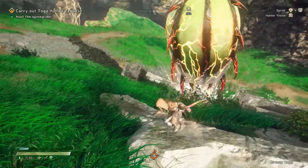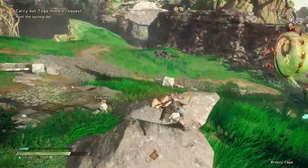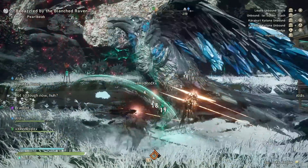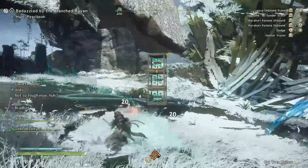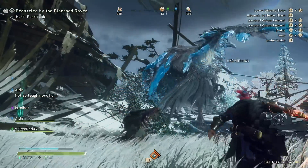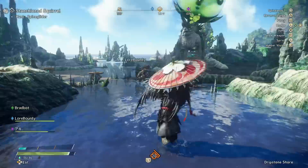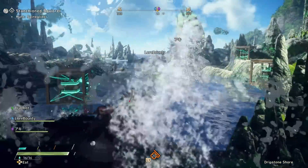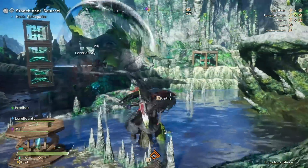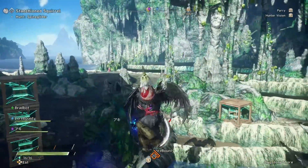From a performance standpoint, Wild Hearts feels all over the place. In single player, things are generally smooth with some frame drops, but in multiplayer, the frame rate never feels steady, constantly fluctuating even in performance mode. Hopefully future patches will smooth things out, but for now, it's very noticeable. On a positive note, we've barely encountered any disconnects, and the game features cross-play, making it even easier to team up with fellow hunters, which is a very welcome feature.